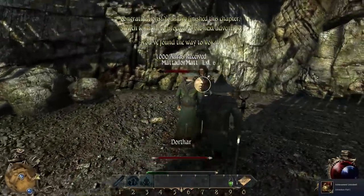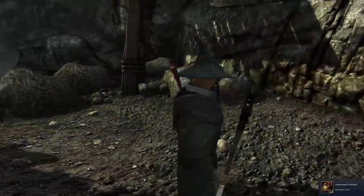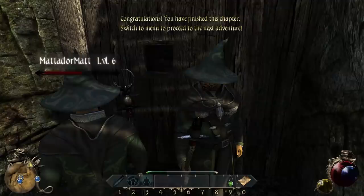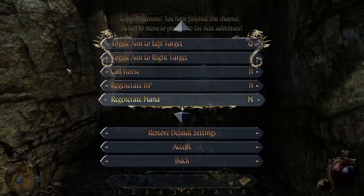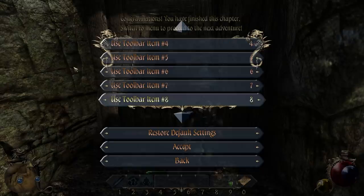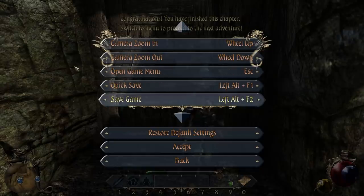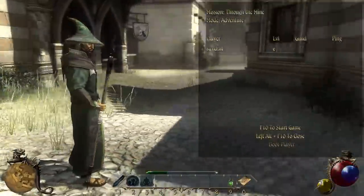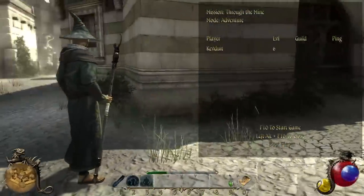I got an achievement — 1,000 auras! There's so many key bindings. This is the worst way they could have possibly done this. Right click is sprint — that doesn't seem like good game design. I guess we're just stuck in this world now. Wait, we can make a guild! We got to make a guild. Your clan tag is above your head now.